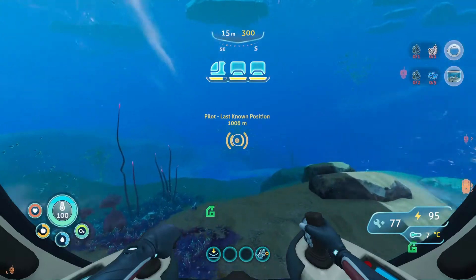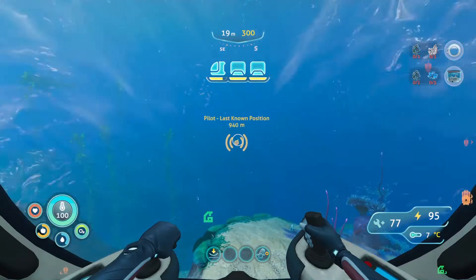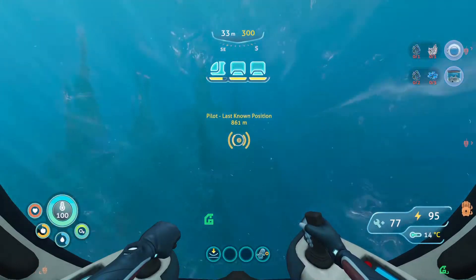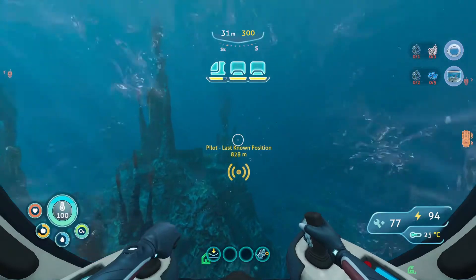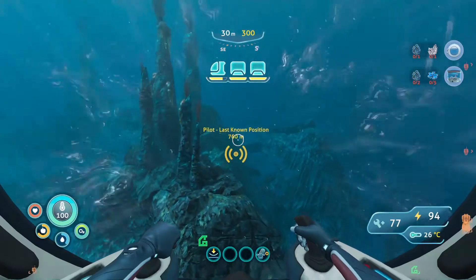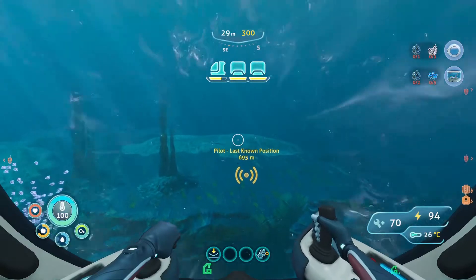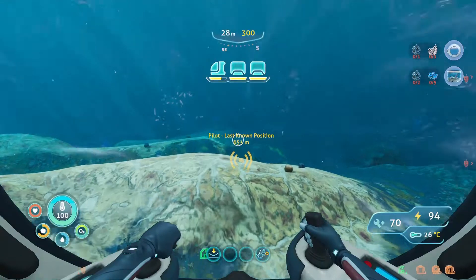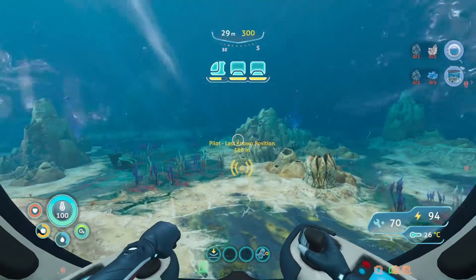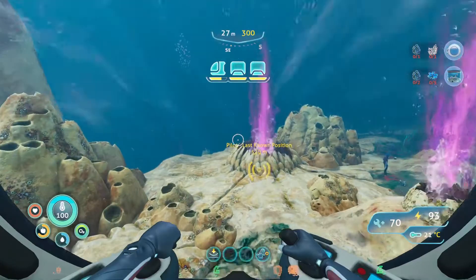We are now going to get the perimeter defense upgrade. This is going to help a lot against that one Leviathan. I still didn't know his name, but as I was saying that — I just remembered! It's called the Chelicerate, or something like that — 'Shaloshara' is how I was saying it. I watched a video where the guy says the name. Anyway, now I know the name! The perimeter defense upgrade works like an electric pulse and we'll mainly use it when attacked by Leviathans.